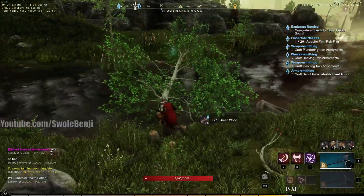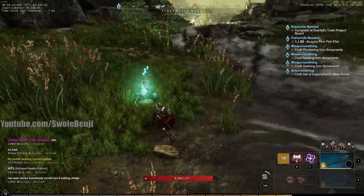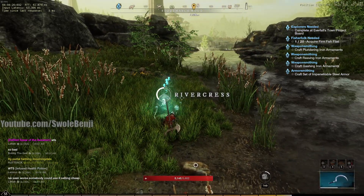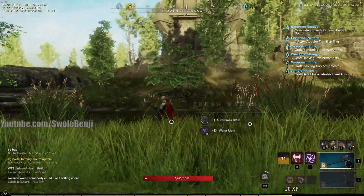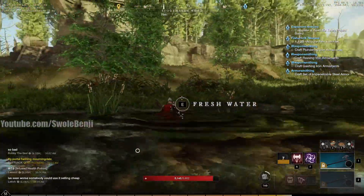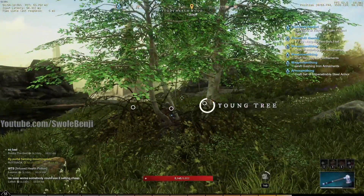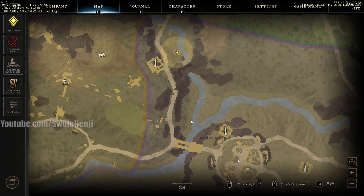I recommend level 40 so that you can carry all of this and don't have to stop your run prematurely. You'll notice I'm not doing light armor roll-cancel dodges — you can do this run much faster if you did that, but I'm just taking it easy, zigzagging across the river, getting the trees and river crests. It's just a chill gathering run.